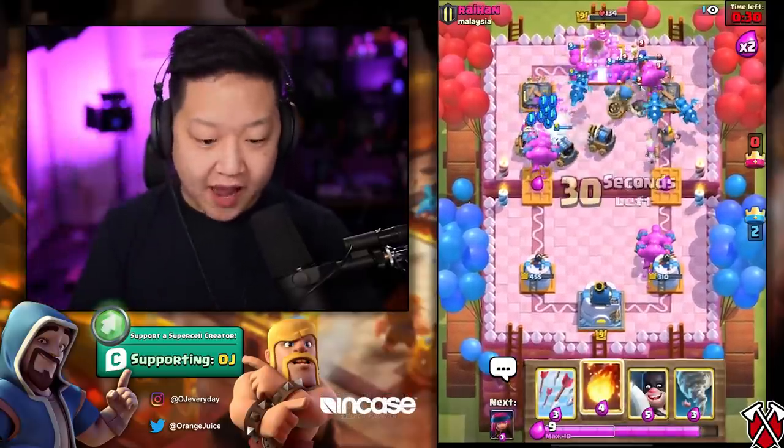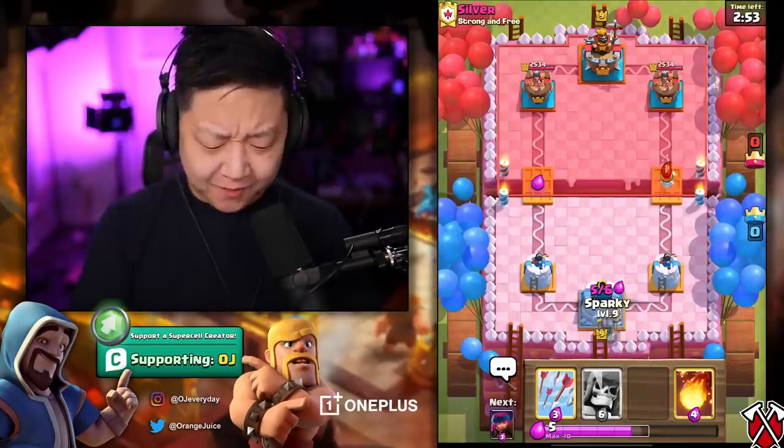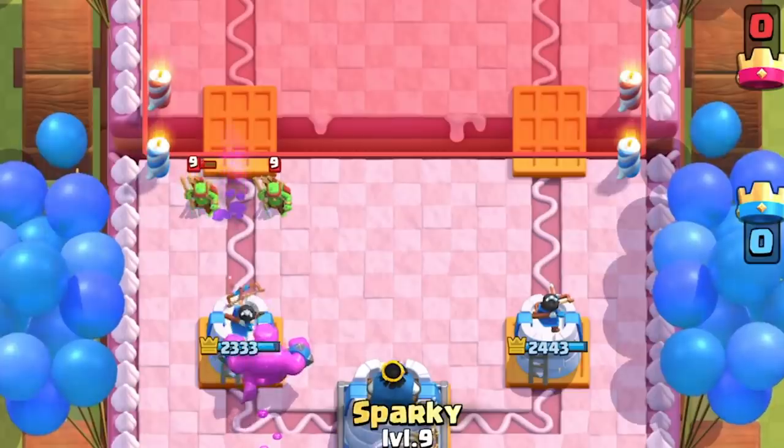Sparky in the pocket — Lightning ain't gonna save you in this mode. Lightning is not the play. You need Tornado, you need Poison, you need splash damage. That's easy. Ice Spirit — one for one, now I'm good. He needed that ice spirit. This was the old strategy to collect stuff in the middle.